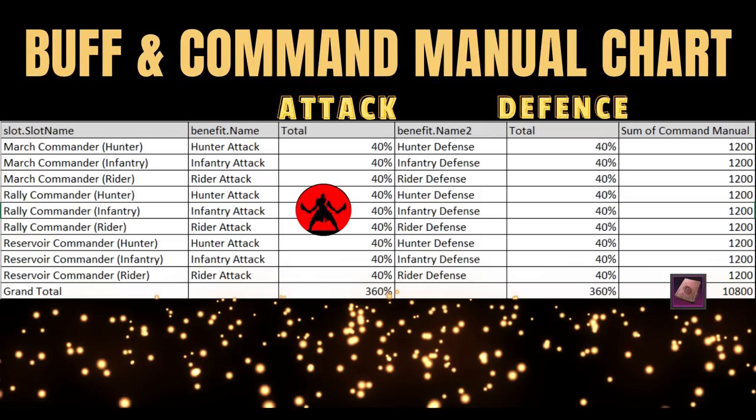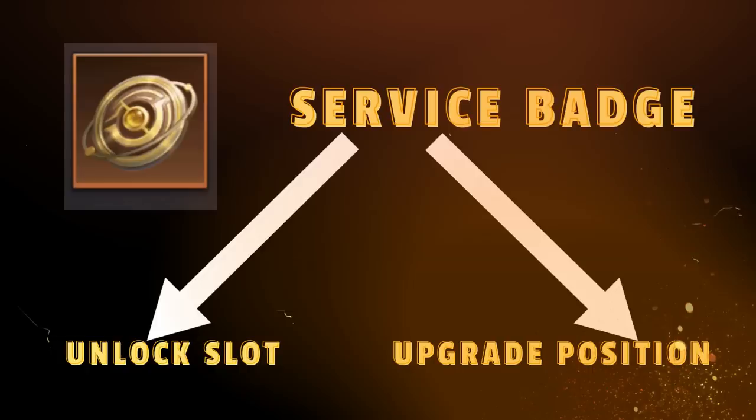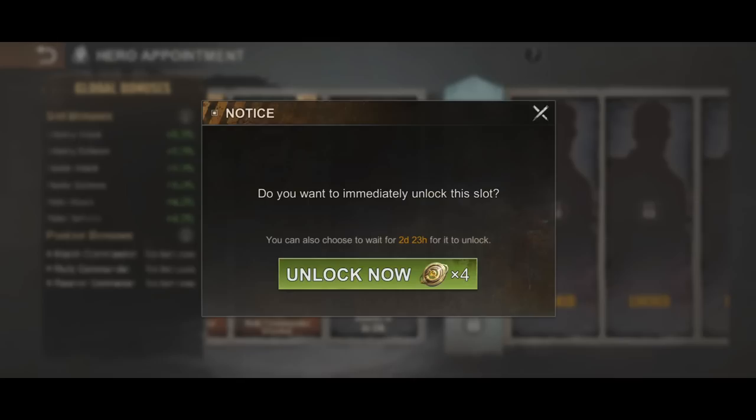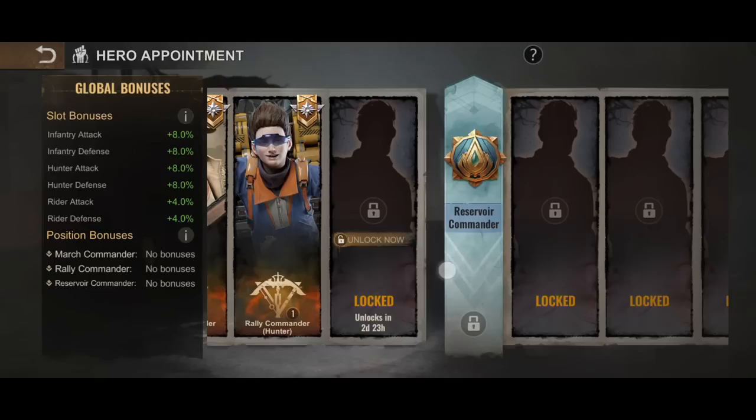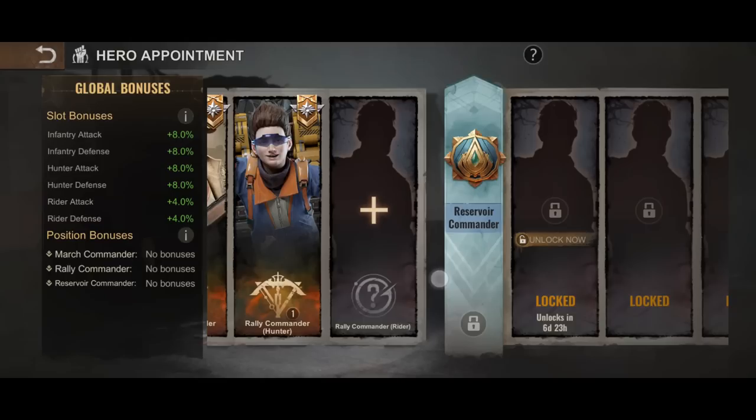Two: the next currency is service badges. These have dual purpose. A: you can use them to unlock the positions so that you no longer need to wait for the countdown before unlocking the march commander, the rally commander, or the reservoir commander slots. B: you also need them to unlock the position bonuses. The Kratos team were able to extract the following information on this.